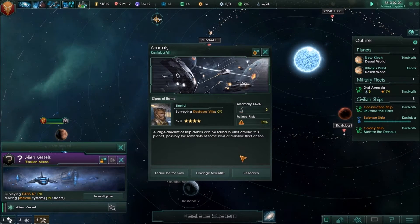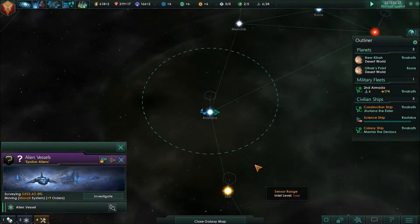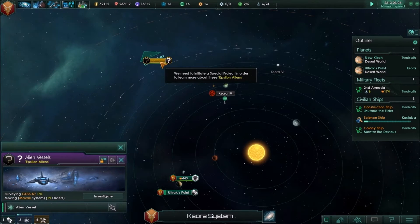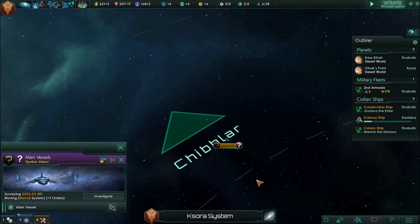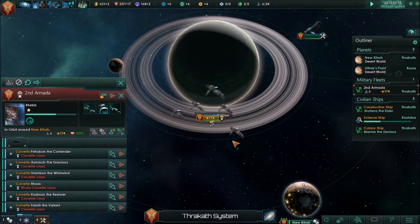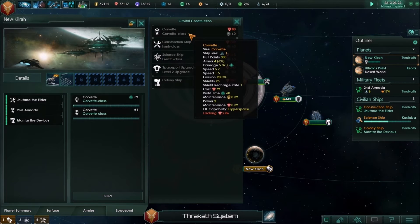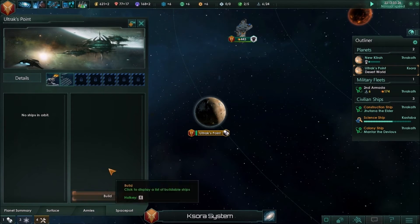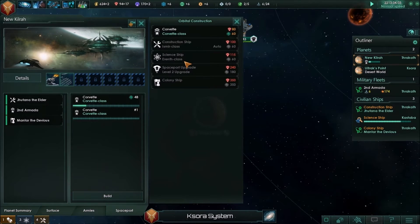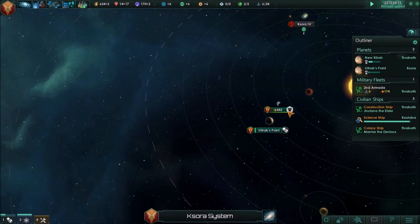Anomaly found — sweet, go ahead and do it. Now whether or not we are on good terms with them or bad terms with them we won't know, but either way it's definitely exciting. These Epsilon aliens — looks to be somebody here. Just in case we do need to do aggressive negotiation, let's do two corvettes there and one corvette here. It's 80 there and 80 there. So we're building up some ships then.